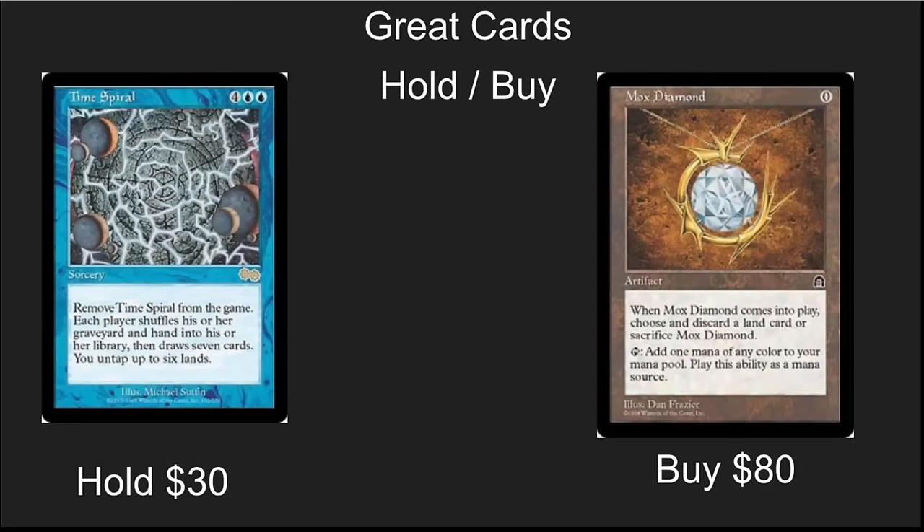Starting with reserve list cards, Time Spiral has started to go up a little bit, but it is a long-term EDH all-star. It sees a little edge play in Legacy and it's just a cool card — the type of effect we're not likely to see again: a free Timetwister. And Mox Diamond has been going up, but it could go up a lot higher. It is a staple in some Legacy decks and a solid EDH card. It's a fan favorite because it's got the name Mox in it and it's the most accessible reserve list Mox for individuals to pick up.